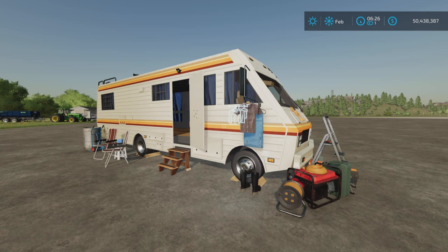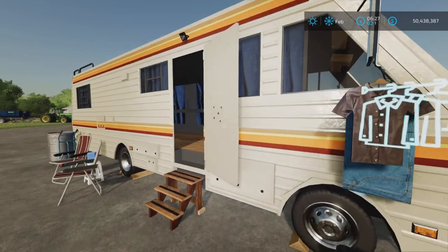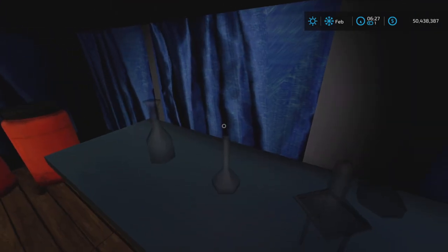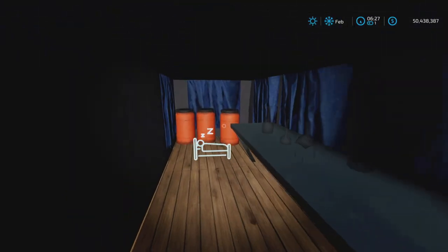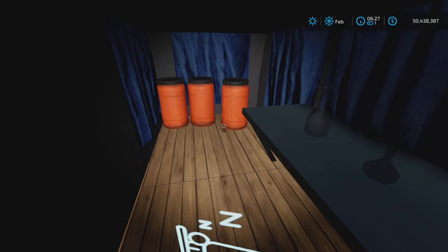I cannot say that I have watched any of the Breaking Bad TV episodes, but from all the comments I've been reading, this is the motorhome from that particular series. If we walk inside, well, it looks very suspicious — yes it does. Some nefarious deeds going on in here, I suspect. This is a house and as you see here, there's a very interesting little sleep trigger.